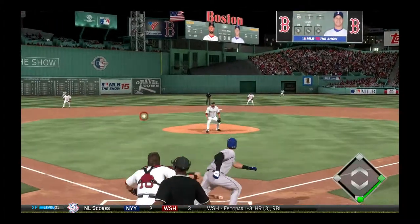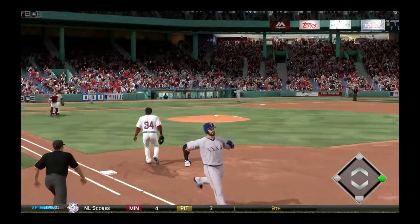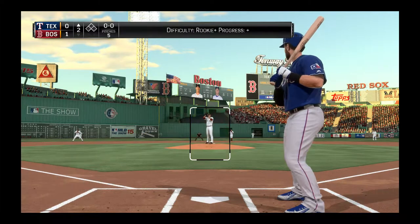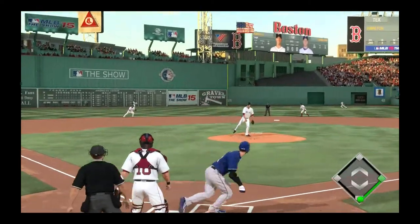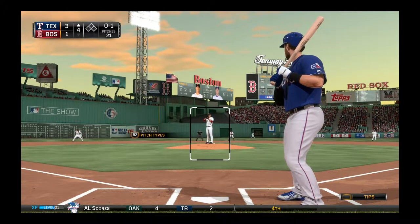The pitch to Hamilton is swung on and tapped. There's a little hesitation over who's going to get it, and Hamilton is still showing off that speed that made him a 5-tool player out of high school, beating it out. So now they're down by one, and a great play there by Pablo Sandoval able to snag that ball.